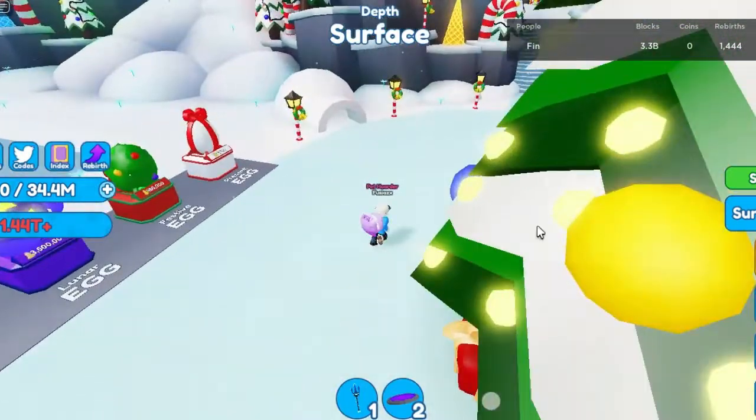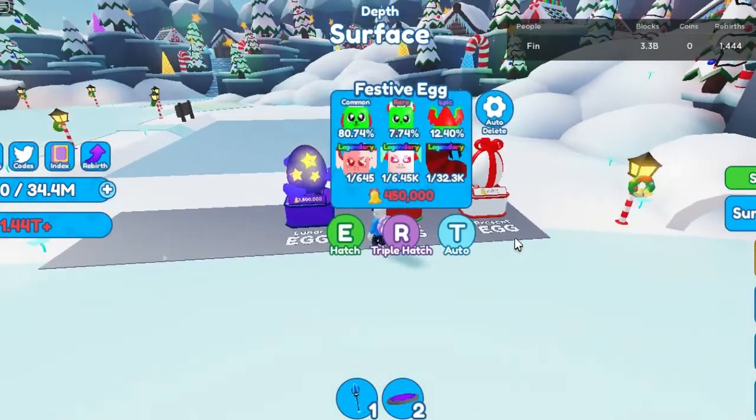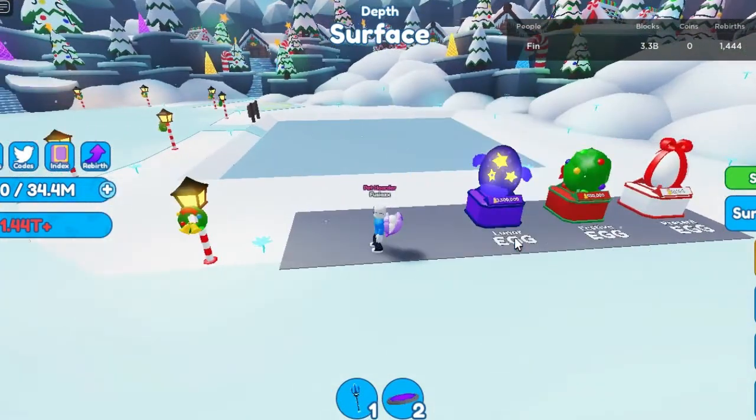We also got three free new eggs: the present egg, the festive egg, and the lunar egg. All three contain a total of 7 secrets and 0 ancients.